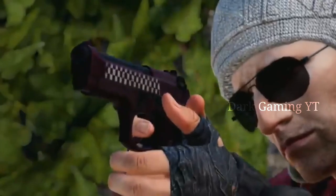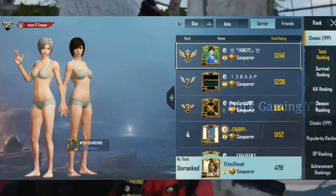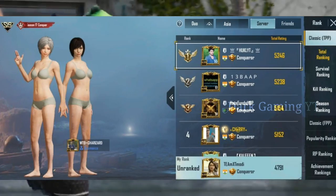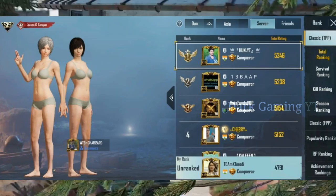First of all, you have to push the Conqueror in this season. Recently, Team X mode intro player has to push the Conqueror and reach out. The Conqueror has to reach out and be unranked.